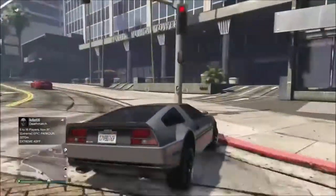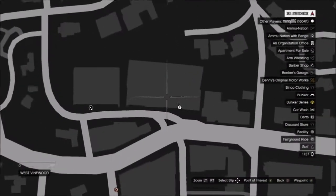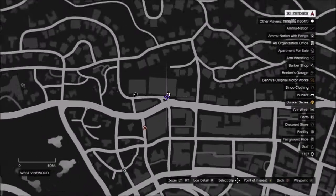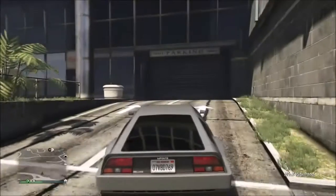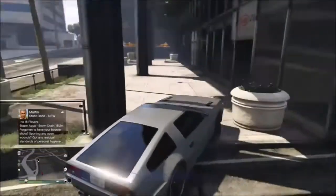I'm going to show you the marker where to go at. So you just come to right here where I'm at. And then once you come here, you just want to hit up here. Then go into hover mode, and then fly up into the roof.